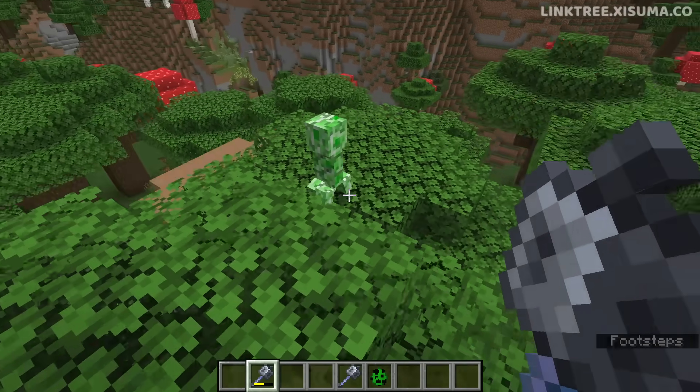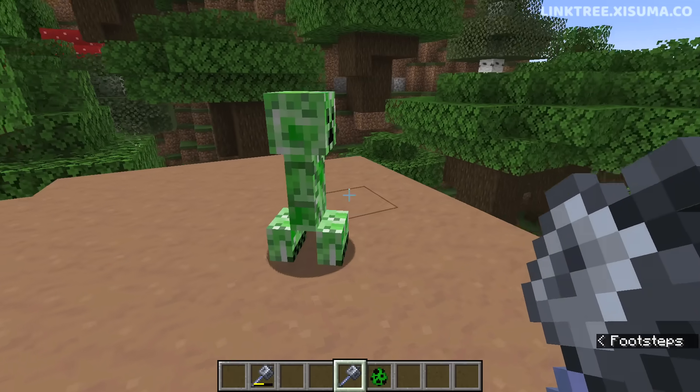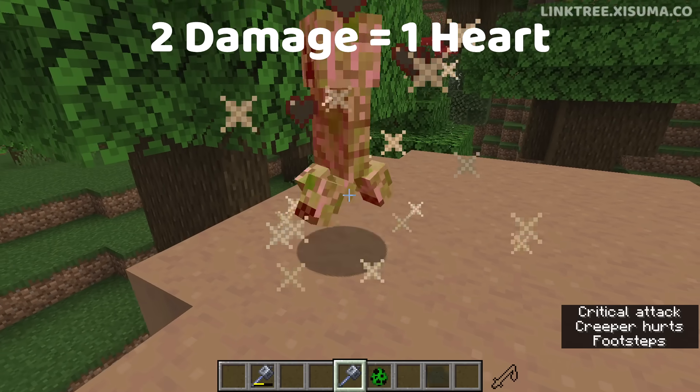The base damage of the mace has been reduced from 6 to 5. There are quite a few changes in this area — I'll point out that 6 is the equivalent of 3 hearts, so 5 would be 2.5 hearts.